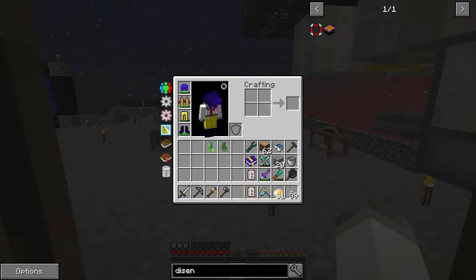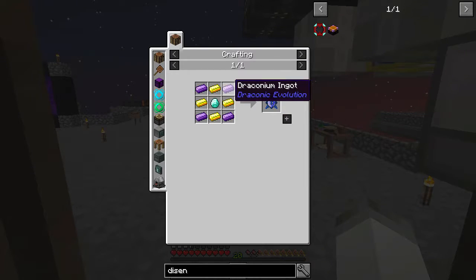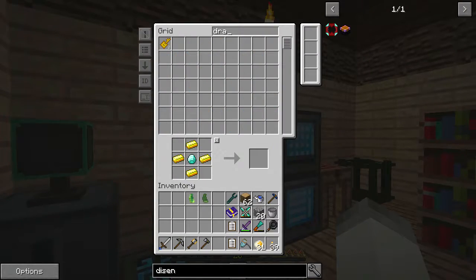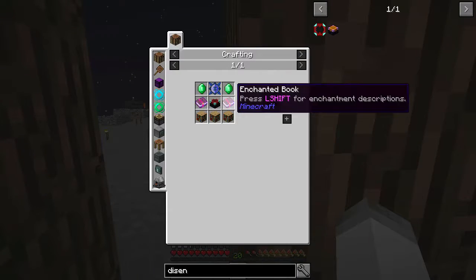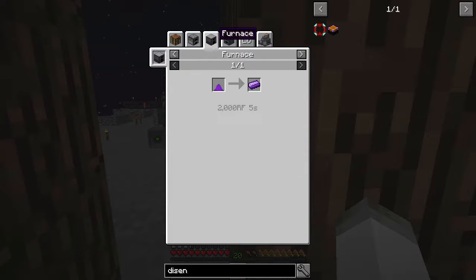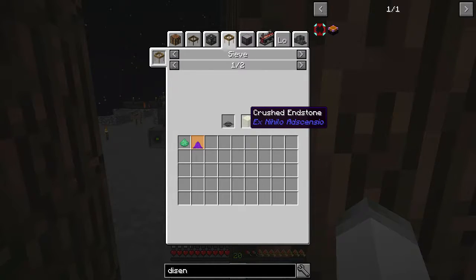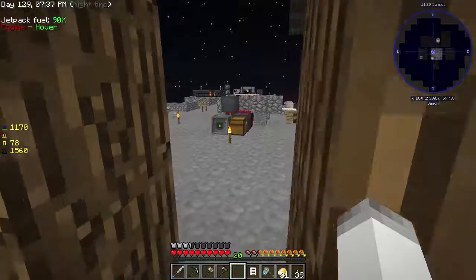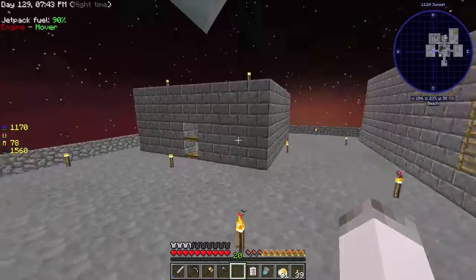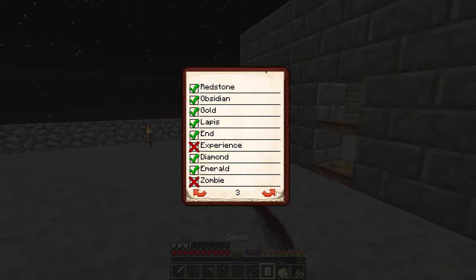How hard would it be to make a disenchanter? Draconic Evolution has a really good disenchanter — it requires a draconic core which I think we can do. Actually no — we don't have any draconium. Legendary loot bags can give us draconium, otherwise we need draconium dust which comes from compressed intergravel at a fairly rare chance. Making a bunch of intergravel isn't going to be the best way.